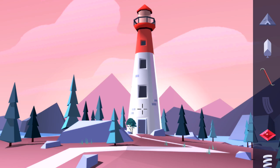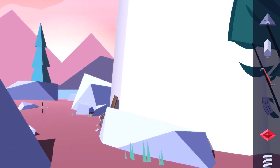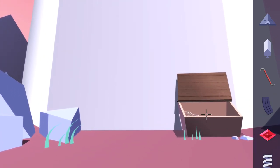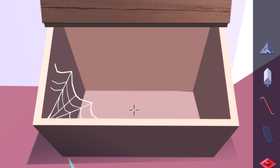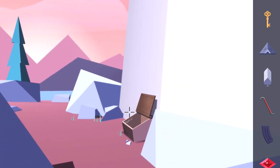On to chapter 5. The first spiderweb here is when you are trying to get access to the lighthouse. Zoom in on the door, and then make sure you turn to the left — you will notice a box right here. Look inside for the key, which you need to get into the lighthouse, but also in here is going to be the third spiderweb, so make sure you click on that.